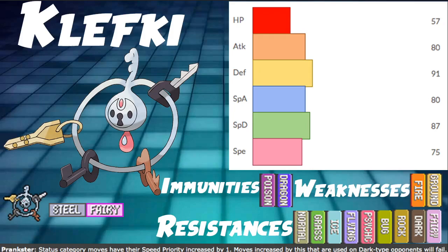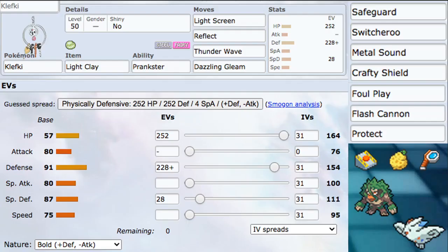Let's move on to the VGC build. We are running Prankster, of course — it's the only way to play this Pokemon. We're using the item Light Clay because letting screens be up for 8 turns instead of 5 is a very huge thing for Klefki as a screen setter.